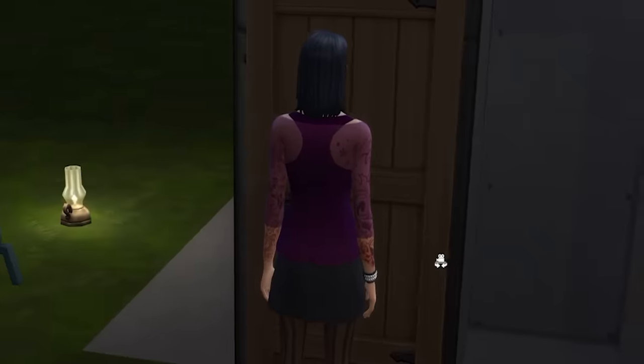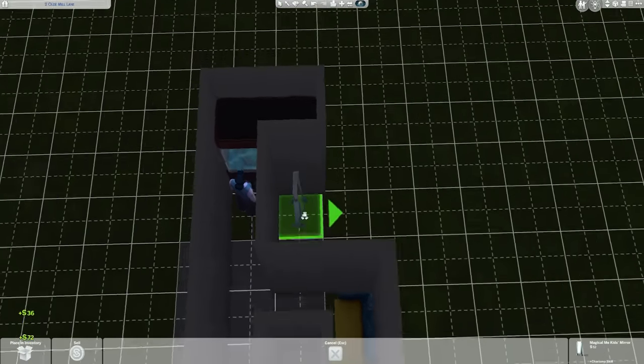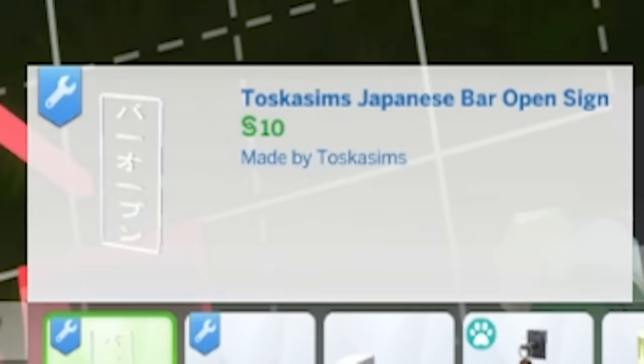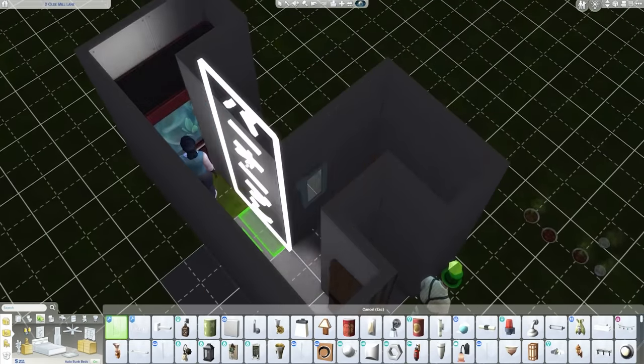Oh god, his fiancée just showed up. I don't think you want to see inside of here. I'll have to sell that mirror — I'll get something that hangs on the wall instead. There we go, that's your new mirror. I'll try and get you some wall lights too. I know this is weird, but it's the cheapest light I can get, so this is what you're getting.